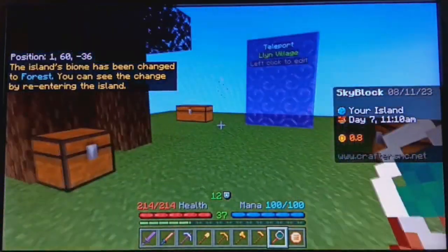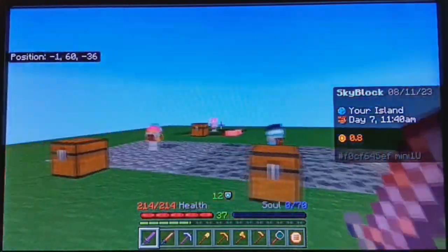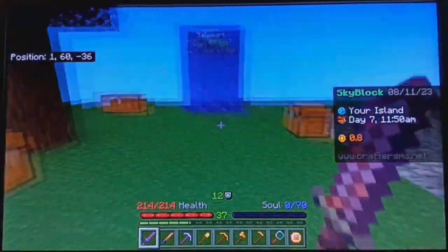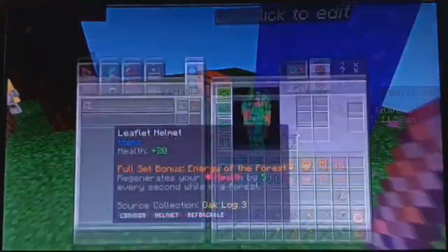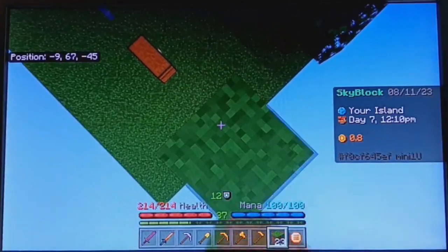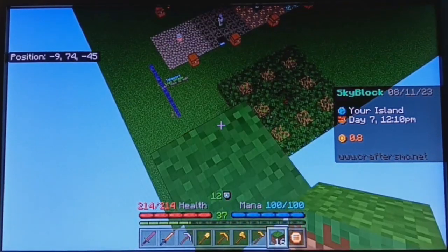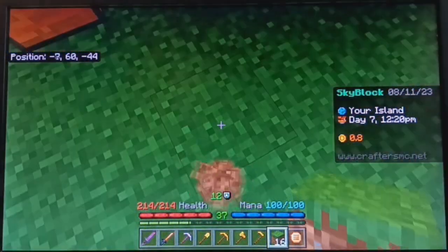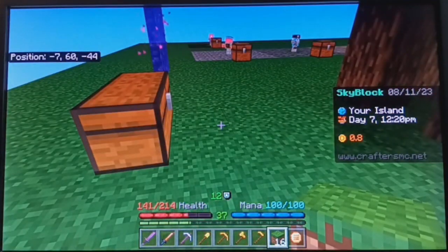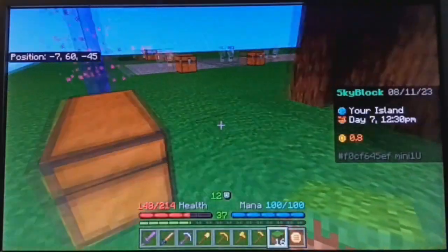Let's change the biome to forest for the entire island and see what happens. Let's re-enter our island now. The biome is now forest — not much of a difference — except that now I should regenerate 5 health per second. Let's test it. It looks like I am regenerating more than normal, meaning that yes, it does work.